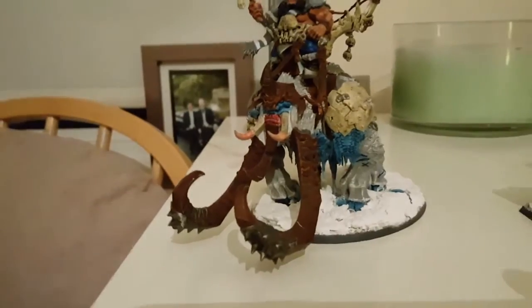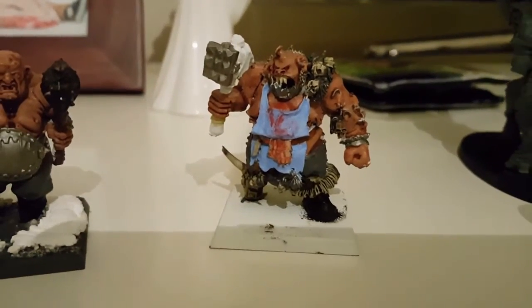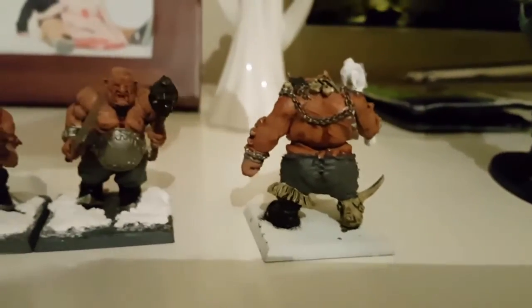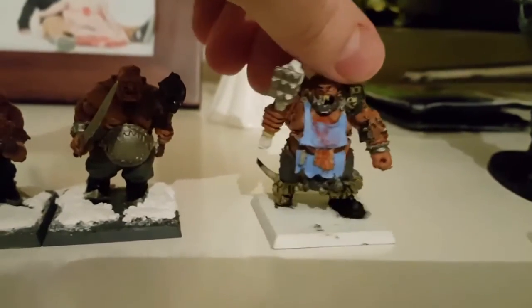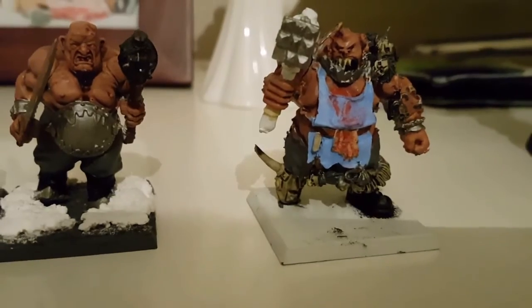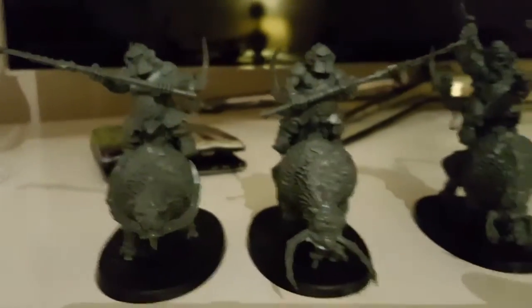Then we have the Butcher, which is like a hero in Age of Sigmar or a wizard in Kings of War. I'm yet to finish his base, but he's pretty cool — he's got blood splattered down his apron. Really cool model. And then I have four Mornfang cavalry which I'm yet to paint, but these are gonna be fun to paint.